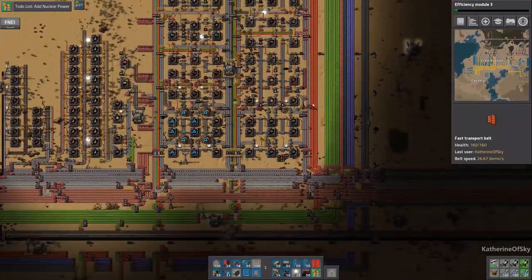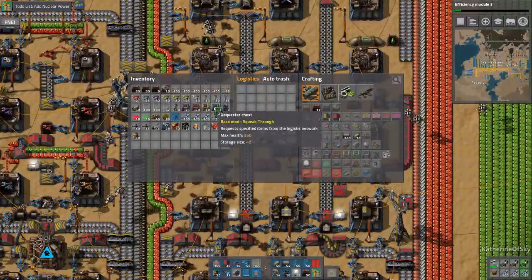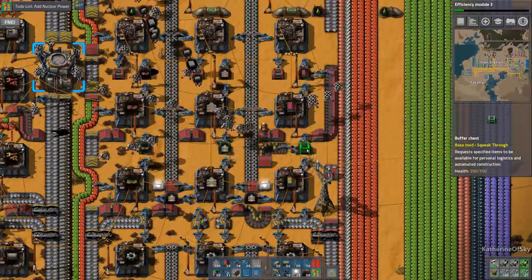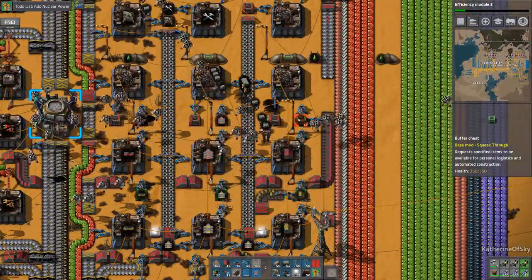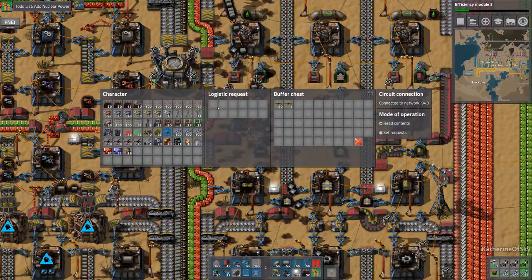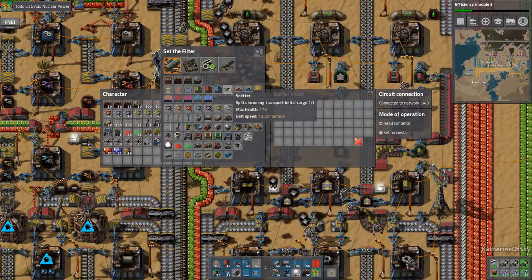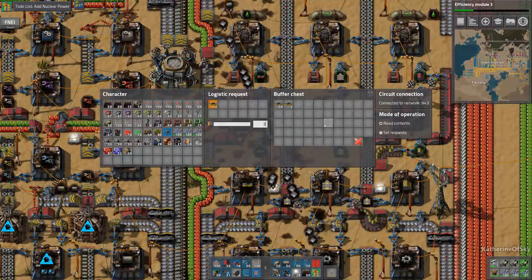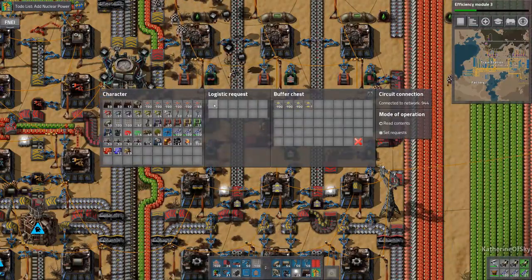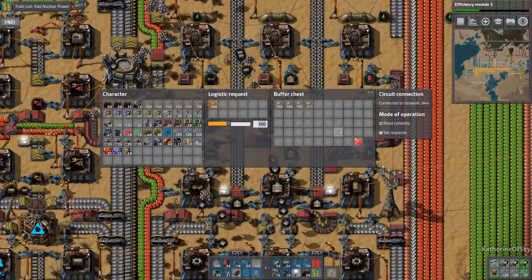Before we do the nuclear power, let's deal with the buffer chests, because those are quite important. We need to put these all as buffer chests, because these are going to function as recyclers. So for logistics requests, we want to request like 200 of these, and then the same with the belts — request yellow belts, maybe a thousand of those.